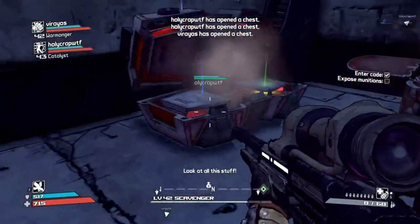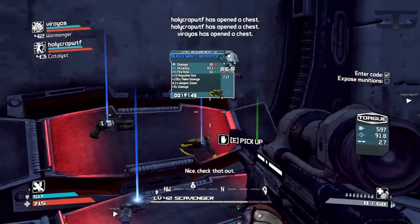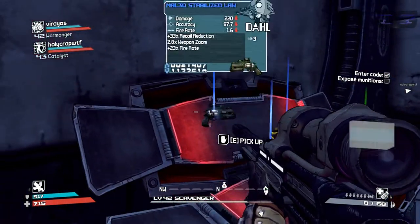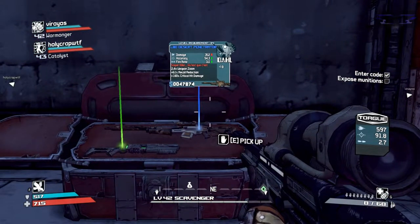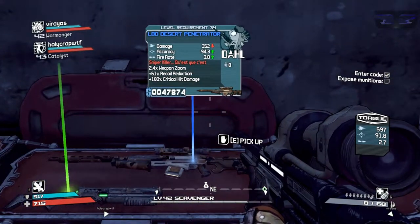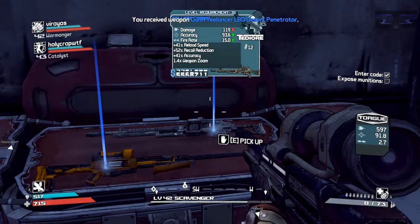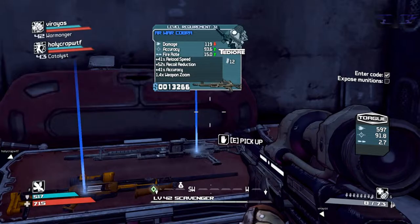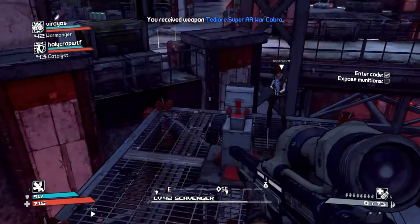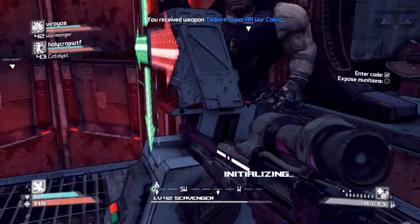Look at all this stuff. Look at this — Desert Penetrator. The machine gun sniper! Oh, it's so fast. I'll take it for now. You notice it's blue but it has the red writing on it? I think that's a glitch — that gun should be orange. Yeah, you don't find too many snipers with that. It's automatic. That's a great gun, I love that sniper.